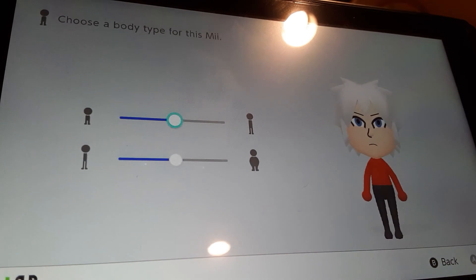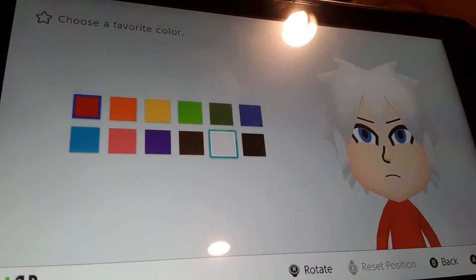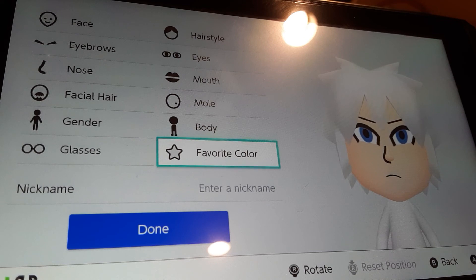Body size, we're gonna make him a little bit taller and a little bit skinnier. Favorite color, we're gonna be choosing white. And yeah, that's how you make Killua.